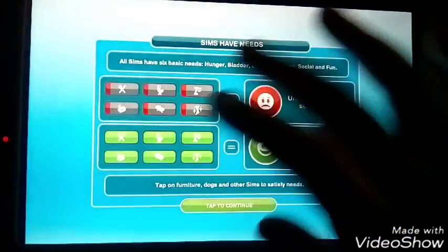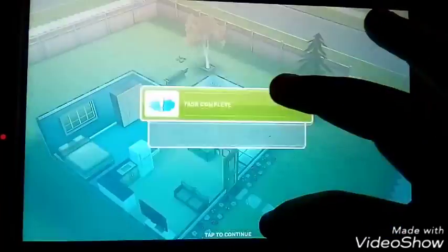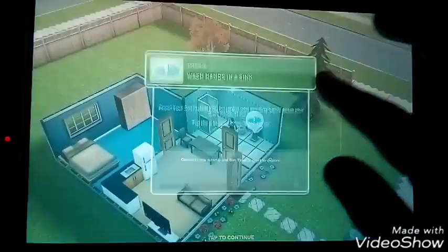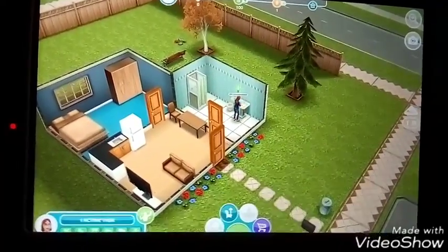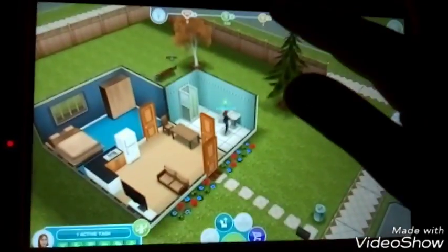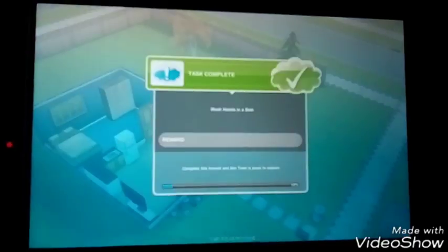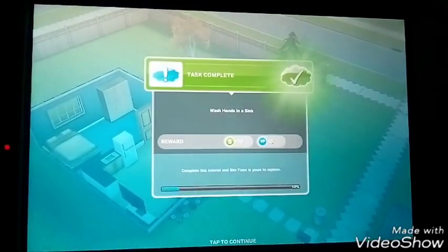Sims have needs. So basically if it goes to red then you need to do it quickly; if it's on green then it doesn't need doing. Wash hands — come on, wash your hands!